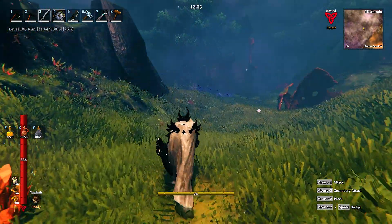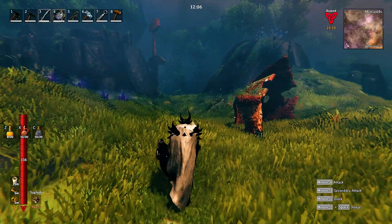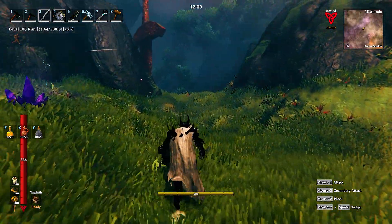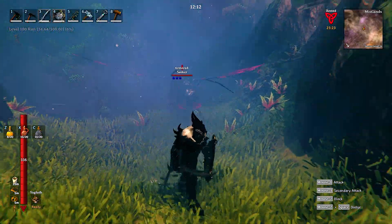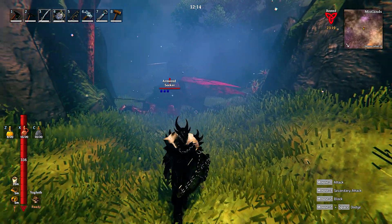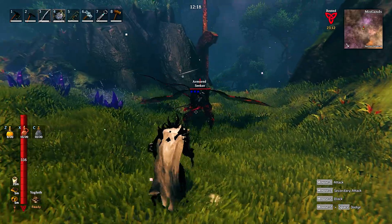The Mistlands look really good when you dial down that mist. Look how cool this looks — it's like hell's meadows. Oh jeez — a three-star armored seeker. This could be the end of meaty. Are you going to attack? I don't like this.